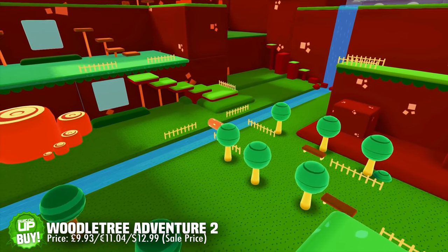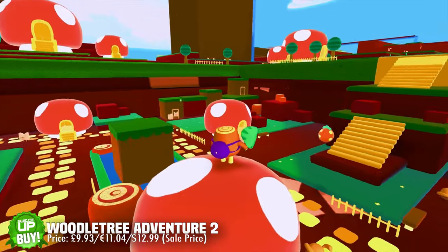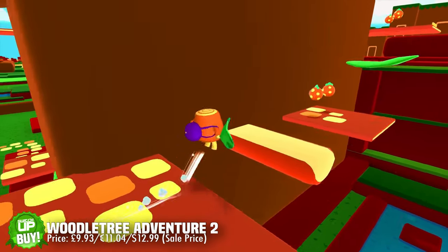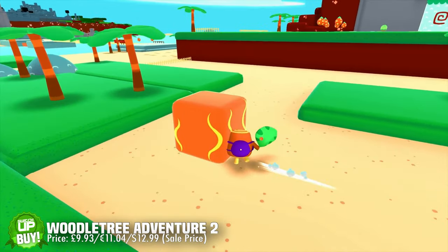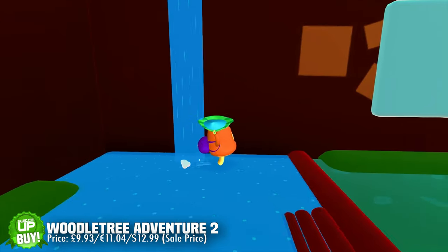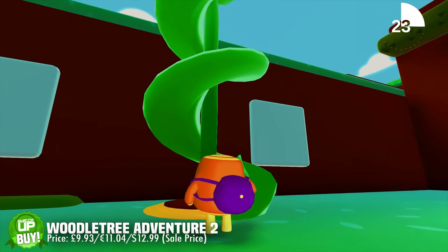The next game is Woodle Tree Adventures 2. The developer originally released the first game on Nintendo Switch to a positive but muted response — the potential was there but gameplay was quite stunted and linear. He took that on board and created number two, which improves upon every area. There's a central town, it's more open world, and it really feels like an early Nintendo 64 game in the best possible way. It runs beautifully at 60 frames per second. It would be a buy, but if the price is a touch too high, wait for a sale.